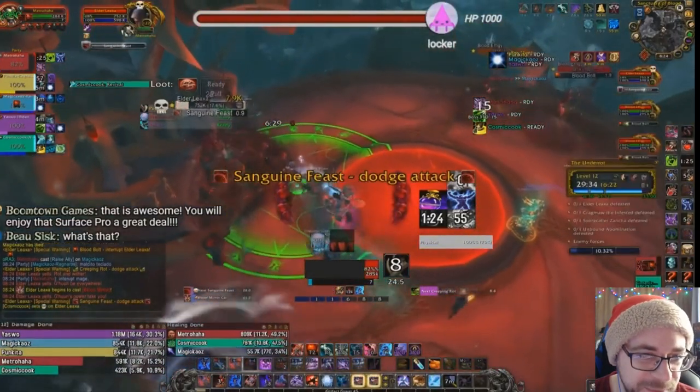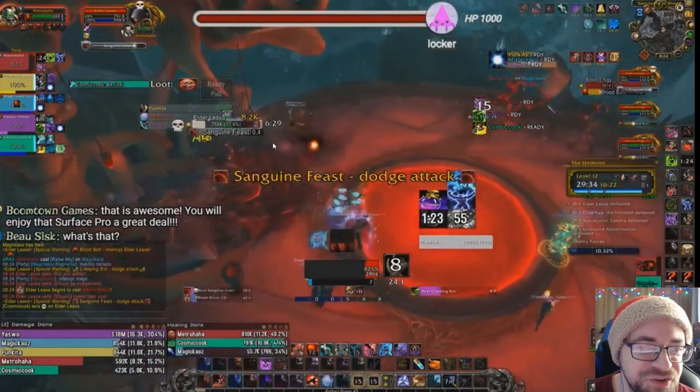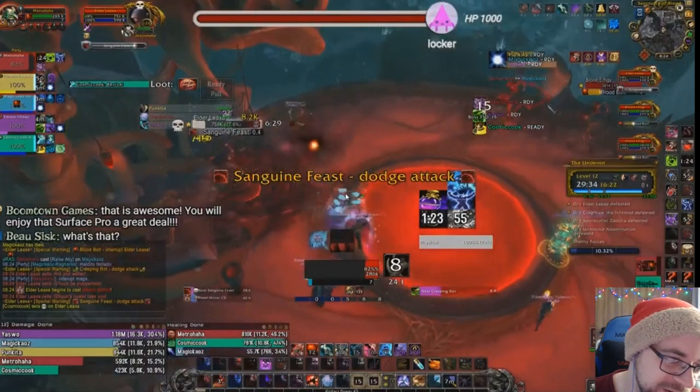Blood Mirror — here we go. This is actually a great spawn: the boss is on top of one of them and the other one is over there. I grip this one here and all three mobs are together. We kill the two and cleave off hard onto the boss. As long as you can keep them together, that's really good.